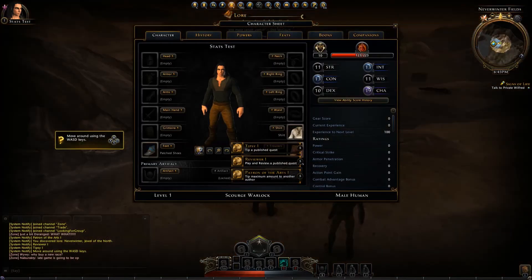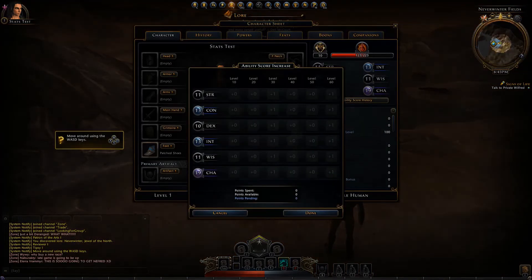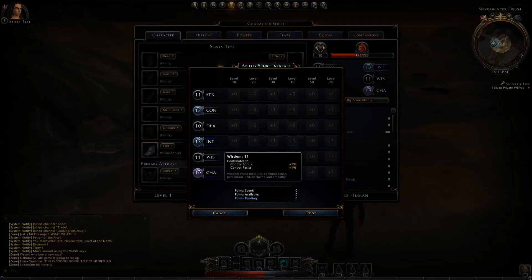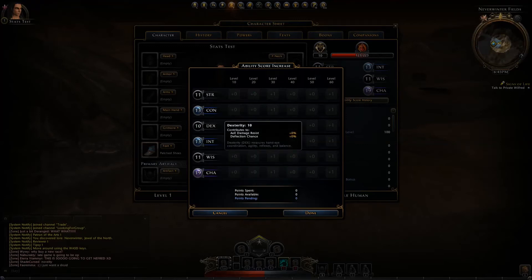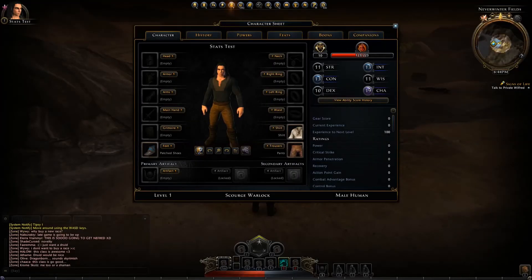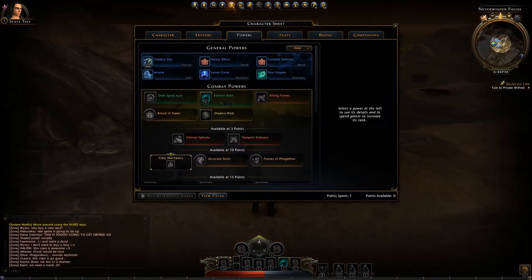Looking at the ability score breakdown: Charisma increases your critical chance, companion stat bonus, and combat advantage damage. Constitution gives control bonus, control resistance, recharge speed increment, AoE damage resistance, deflection chance, damage bonus of 3%, and maximum hit points of 6%. So it seems the best stats to roll for the Scourge Warlock are Charisma and Constitution.